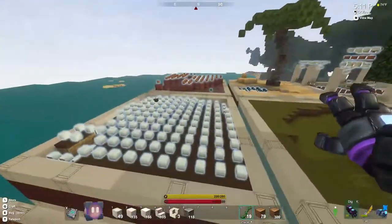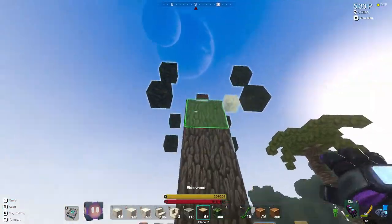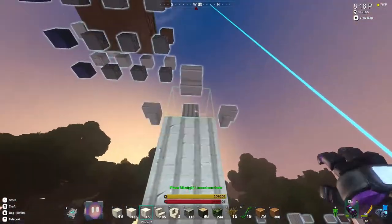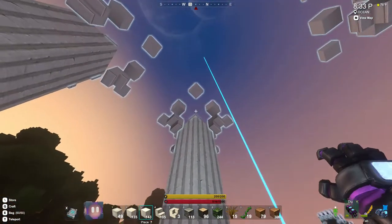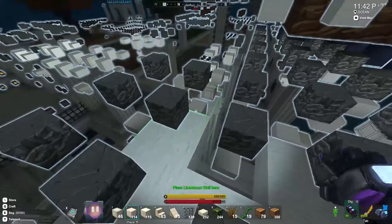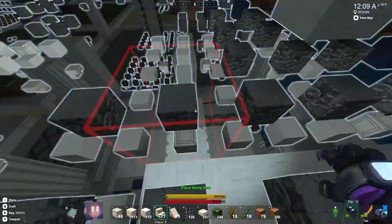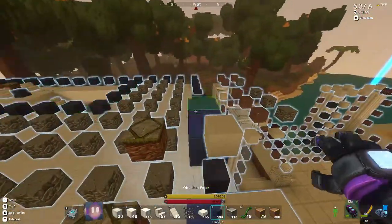Now I'm building the snow biome — this is an elderwood tree we're working on. By the way, if you have problems building trees like I do, this blueprint is a great learning lesson. This guy knows all about trees — they are so nice and look like they just naturally grew there, even though he built them. You will see what I mean at the end.